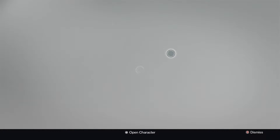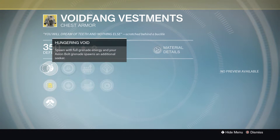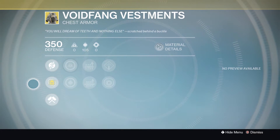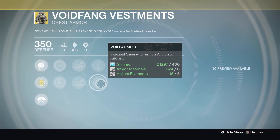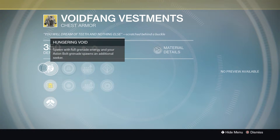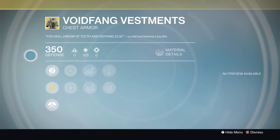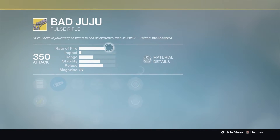Now on to the Warlock — we've got the Voidfang Vestments, and these are absolutely beautiful. You spawn with full grenade energy, and the Axion Bolt grenade spawns an additional bolt. Very overpowered: if there are two guardians and you throw one of these grenades, it will hit both of them, chasing both and dealing a load of damage. Perks include increased Discipline, increased Intellect, Auto Rifle Ammo, Shotgun Ammo, Void Armor, and Void Burn Defense. I genuinely still think Arc is the beast class, but that's just my personal opinion.